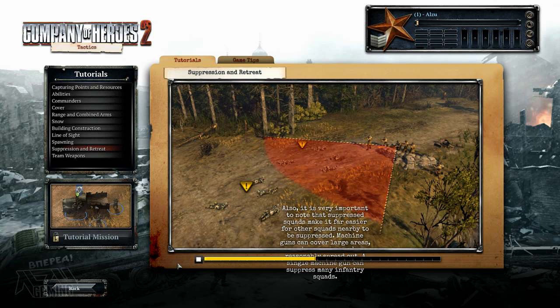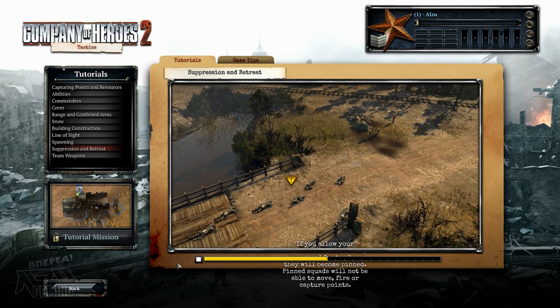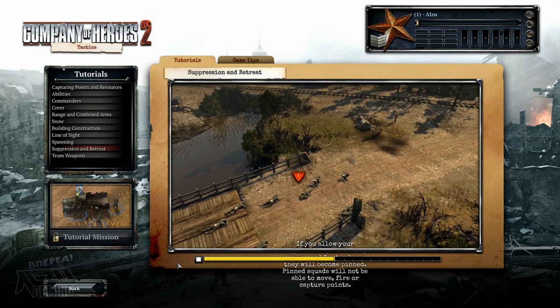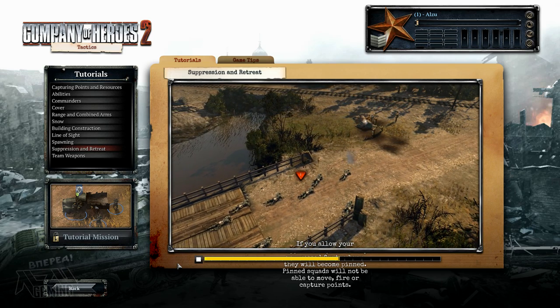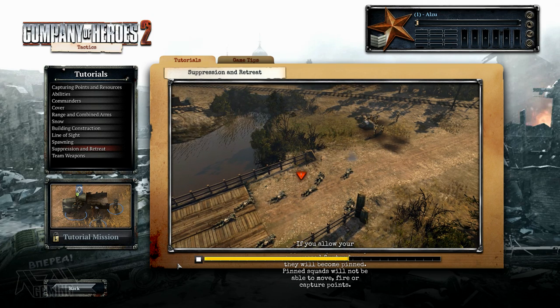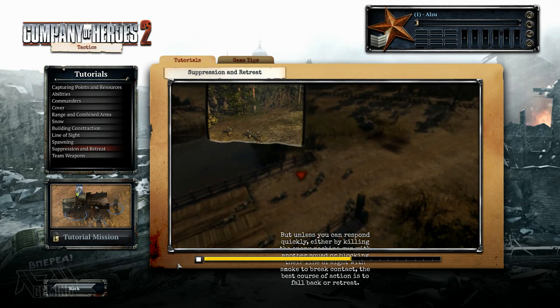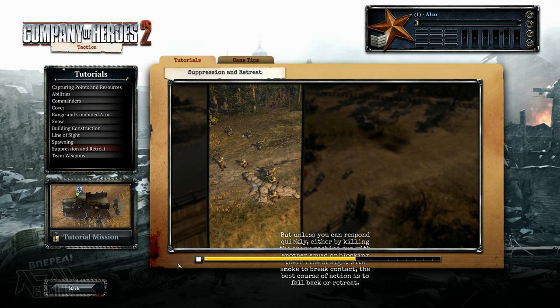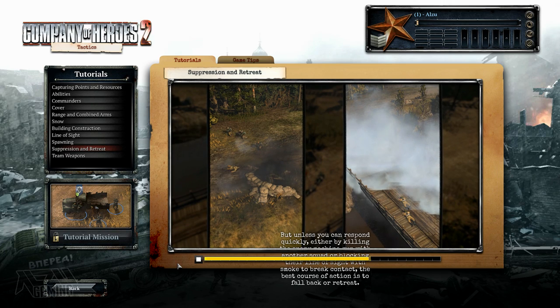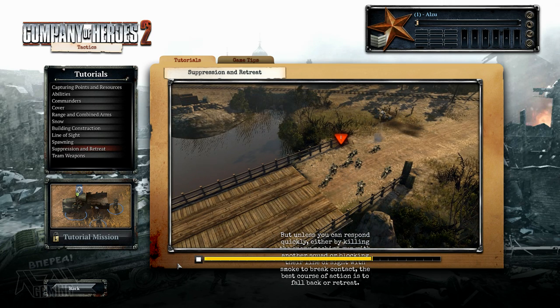A single machine gun can suppress many infantry squads. If you allow your suppressed squads to stay suppressed for too long, they will become pinned. Pinned squads will not be able to move, fire, or capture points. Unless you can respond quickly — either by killing the enemy machine gun with another squad or blocking their line of sight with smoke to break contact — the best course of action is to fall back or retreat.